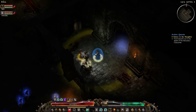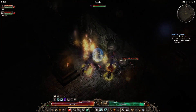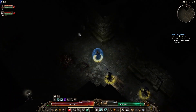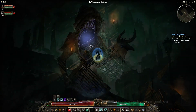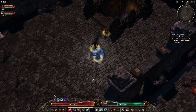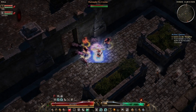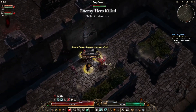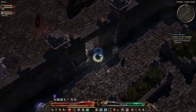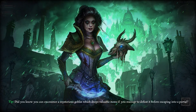I'll just grab the Inner Cloister waypoint now and next time we can try Andariel. So much carnage — hard to see what's going on. Almost there — yes, up here. Safety portal placed — the boss is here but we're well protected thanks to Cloak of Shadows. What a drop! Grabbing the waypoint and back to the Rogue Encampment.